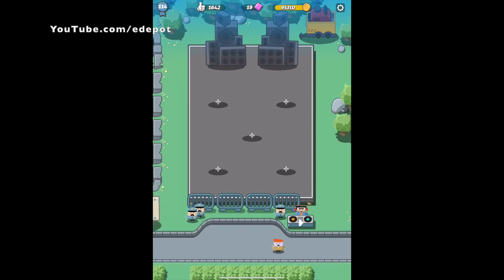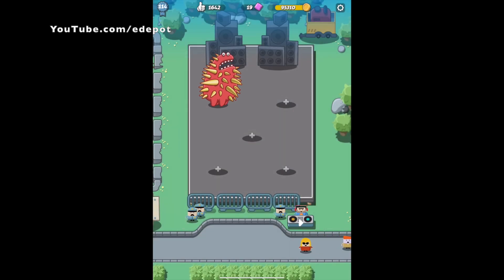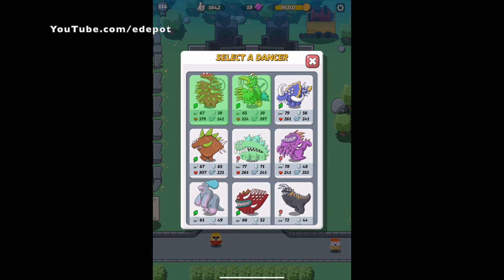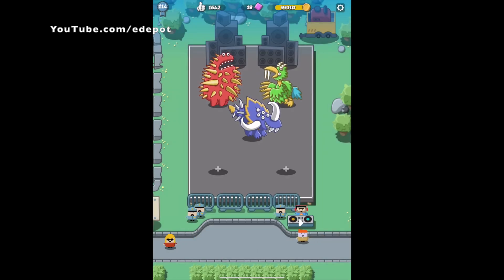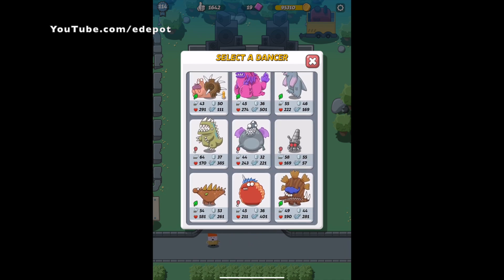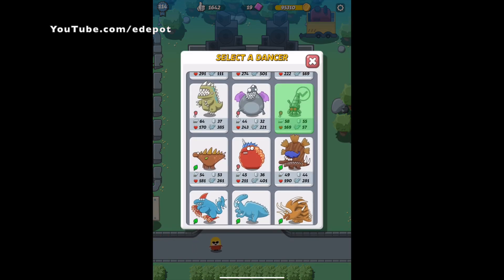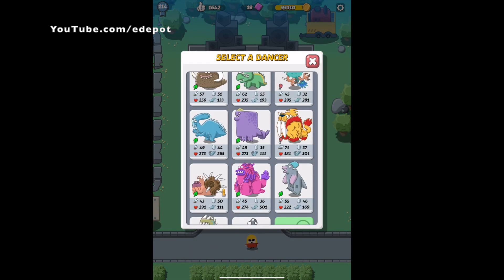So here's the dance floor and you can select up to five dinosaurs. I will select some of the biggest ones I have discovered or collected. I will also show a robotic one that they added and also a colored one. Those colored ones come from eggs that you hatch.